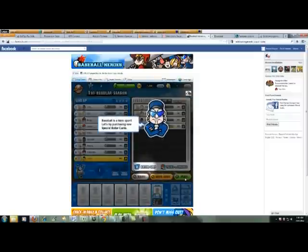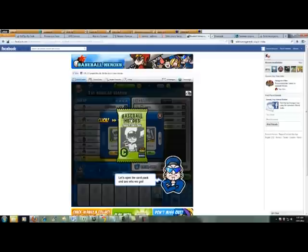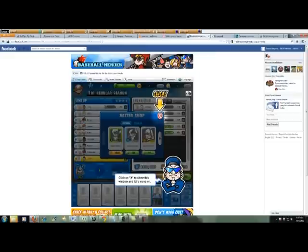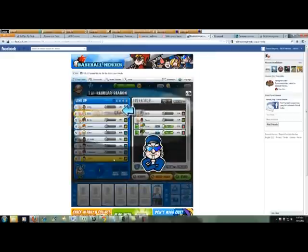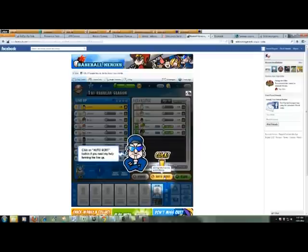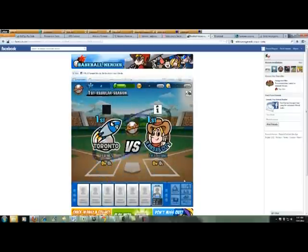Right off the bat, the tutorial gives you a walkthrough on the Batter Shop. The Batter Shop is where you get special cards — special players other than your normal players. Off the bat they give you 7,500 coins so you can buy a special player. The key to these special players is they have certain abilities that help you throughout the game, so you always want to keep them in your lineup.